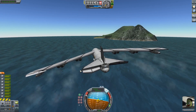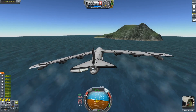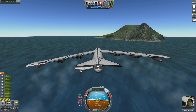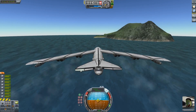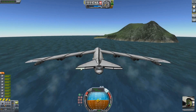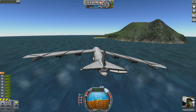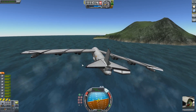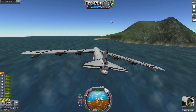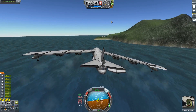Now we're sideslipping quite badly. That's not good. We're definitely still coming in at about the wrong angle, but we're gonna try to come in anyhow. We definitely need to correct for this — we've gone too far — but there's nothing we can really do for it in this design, especially the way it's behaving. So we're just gonna deal with it.